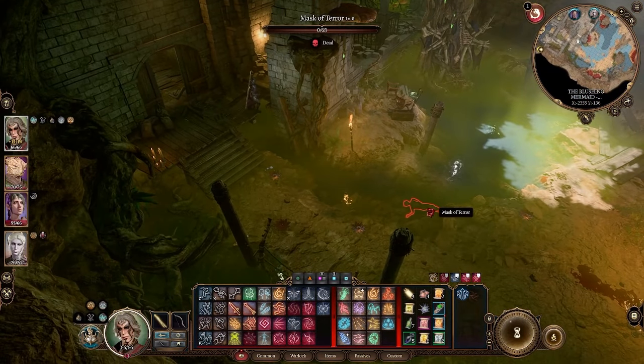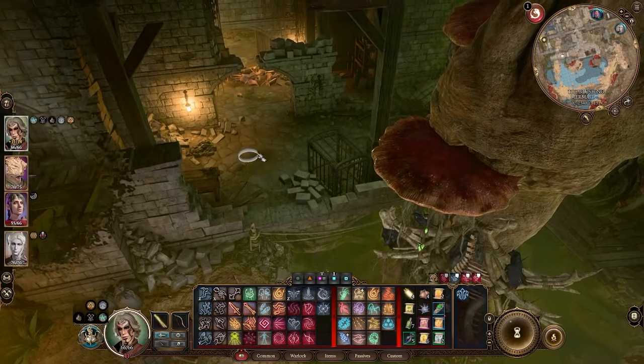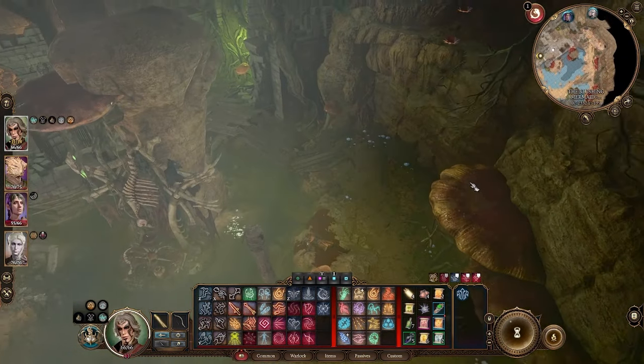In this room there are going to be all sorts of masked terrors, just like from the hag previously. I've already taken care of them for the purpose of this video. Once you've killed them you'll get a key to the next door, and you can also hop up these mushrooms over here.